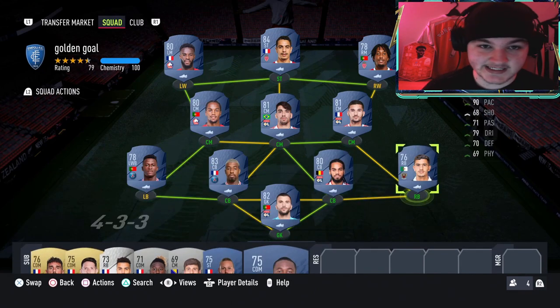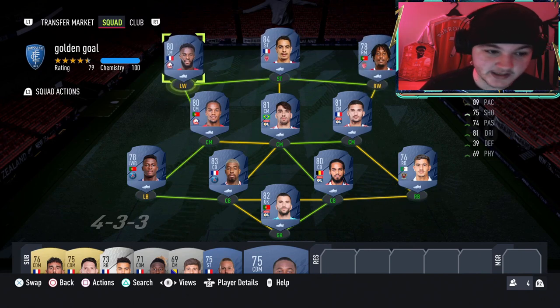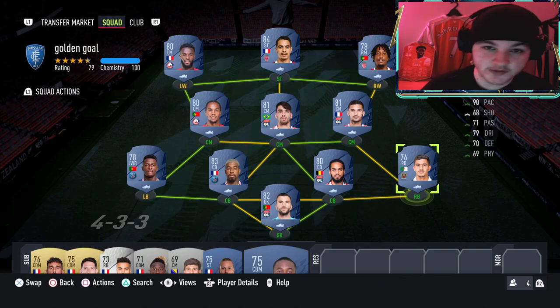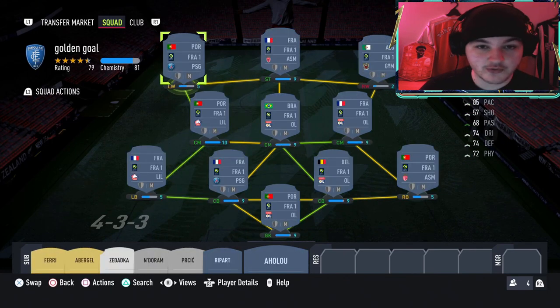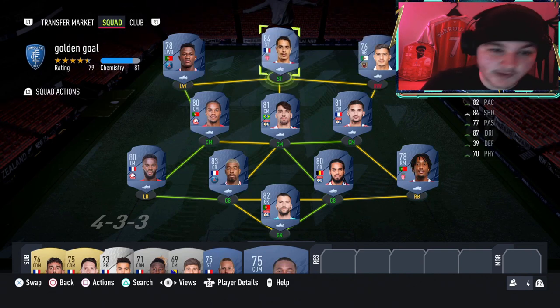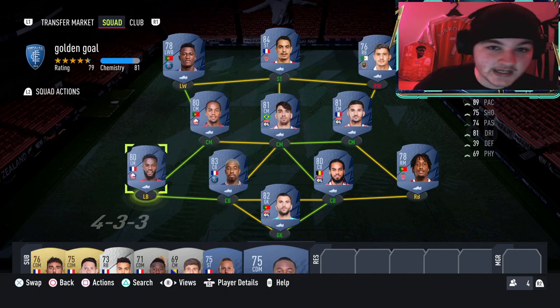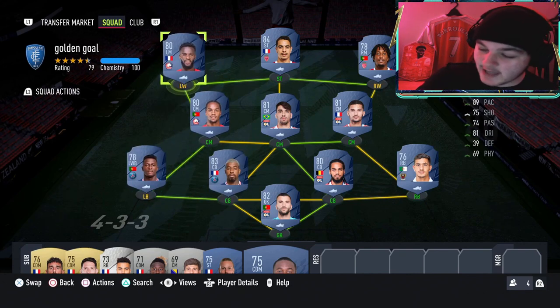Now heading on over to the defender's assist — the defender's assist is relatively simple, and there's a reason we've gone for the 4-3-3 formation here. What you're going to want to do is chuck a pause straight away, and if you haven't got your defender assist yet, move your right back Atal up to right wing and your left back — or left wing back — Nuno Mendes up to left wing. Assisting from the right wing or left wing position is going to be a whole lot easier than assisting from the left back or right back position. So my tip is simply just to move him up in game and you are good to go.